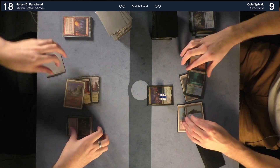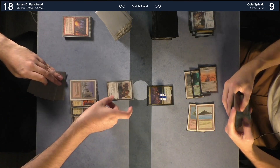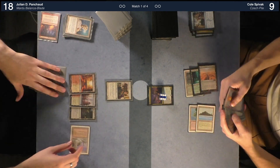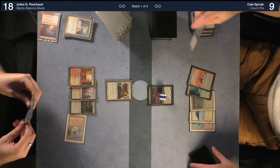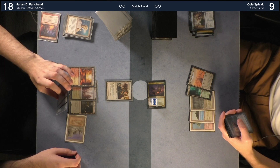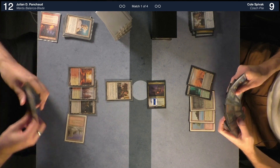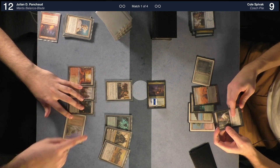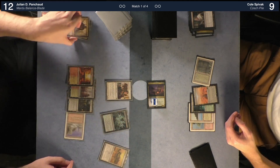Untap — deck, please! Not this time. Mother of Runes — you have to exile the Pelakka, sorry. Mother of Runes is fine. Does it have trample? No. Attack — no blocks, you take six. One two three four five six, you're at twelve. Thoughtseize — I'll take a Sorin. I'll take two, down to seven.